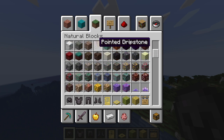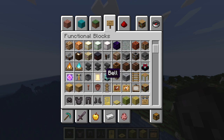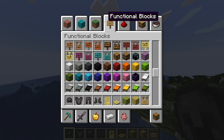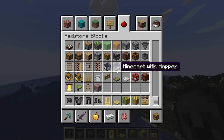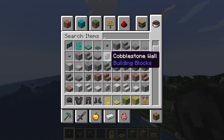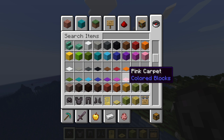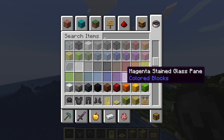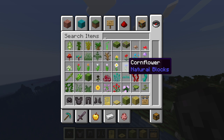Blocks, nature, functional blocks — yeah, functional blocks. I do not see it. Save hotbar — I don't know what those are. I must have passed it. I'll guess I'll make another video on them if I can find them.